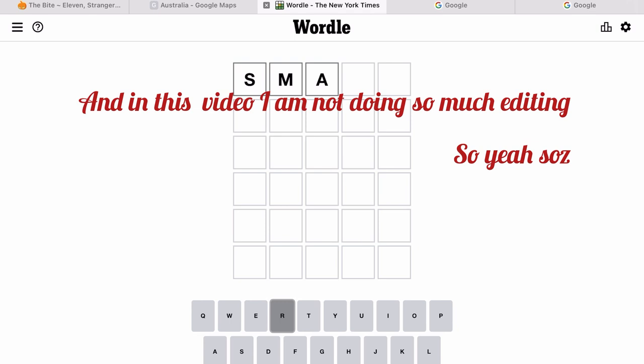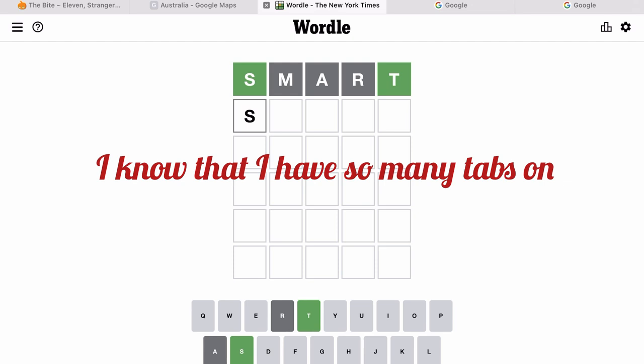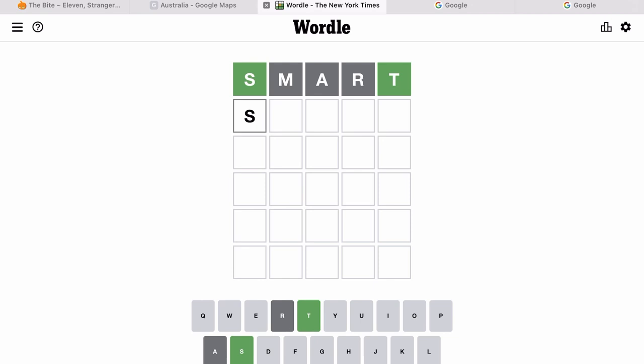I don't know what I was thinking early on by doing 'stretch' — stretch is not even a five-letter word. I was thinking of doing 'street' but that's six letters, not five. As you can see, if it's green it means it's correct. Hopefully most of you know how to play this game because I see loads of people playing it.